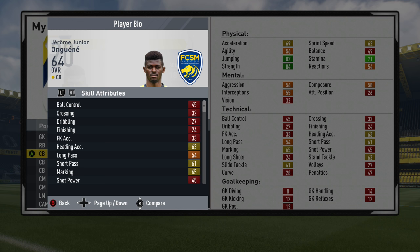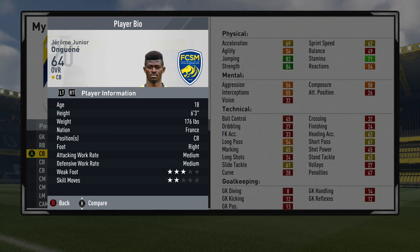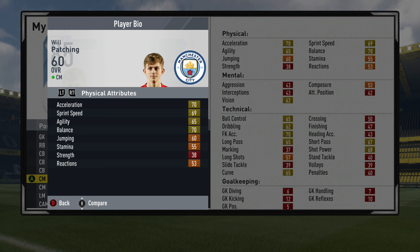Next up we've got Jérôme Júnior Onguene — JJ Onguene — of FC Sochaux in the French divisions. 82 jumping and 84 strength, which is very solid for such a low-rated player — he'd be an absolute tank in League 2. 71 stamina as well as some decent defensive stats, and because he's so young it'll be easy to mould him into a specific type of player. Medium attacking and defensive work rate, from France, 18 years of age, 64 overall.